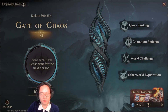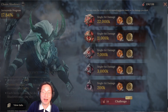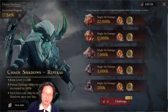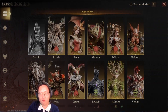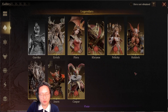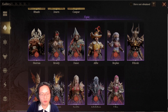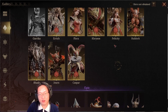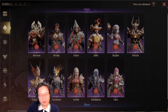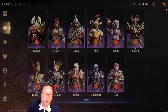Now let's talk about the whale side of things. The reason I jumped from top five to number one with a massive lead is because this is a whale account and I prepared 12 teams for other world exploration. Honestly, on this account I could probably do more than 12 — I'm thinking I can do a third wild team since I have all the characters and there are so many good wild champions.